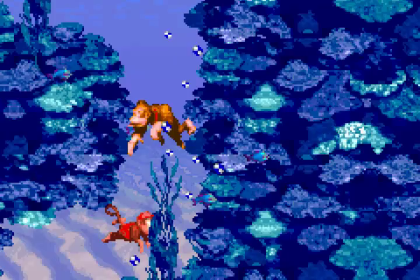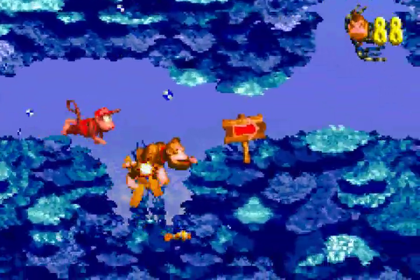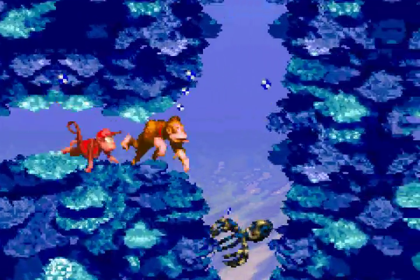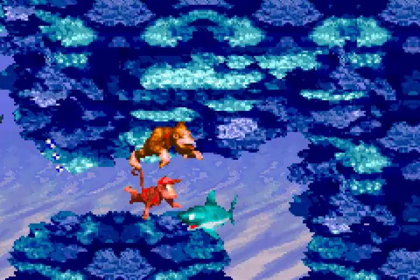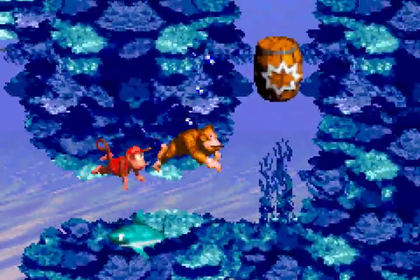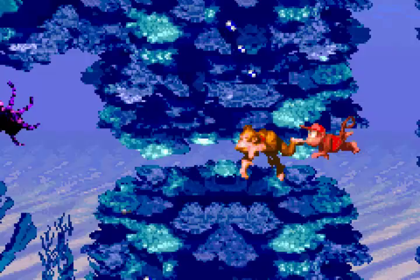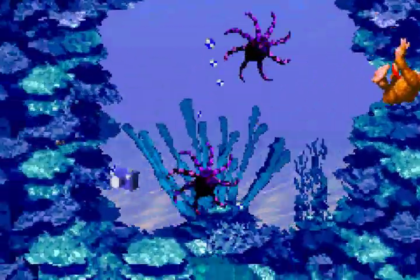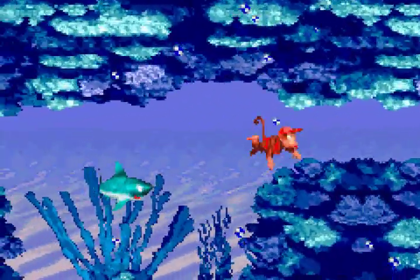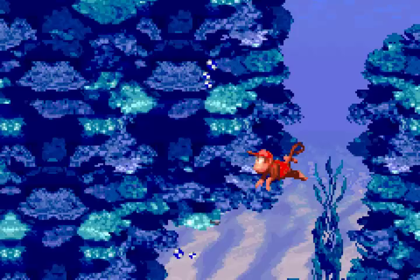It's hidden in a place where you'd really want to think it would be, because you'd press against these walls thinking it's there. Something really helpful for this stage: if you hold up or down on the D-pad, you can ascend and descend faster, which is really helpful. Also, this is probably one of Rareware's last games where they were still entitled Rareware. Now they're just entitled Rare, if you're not familiar.